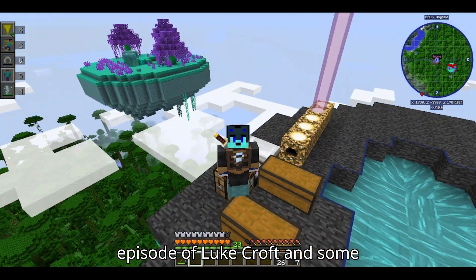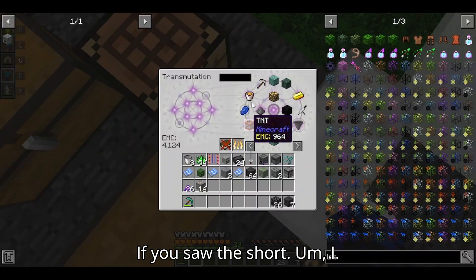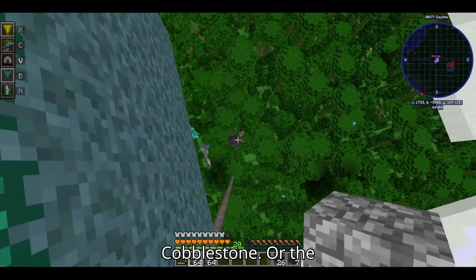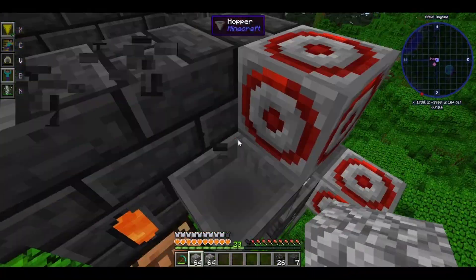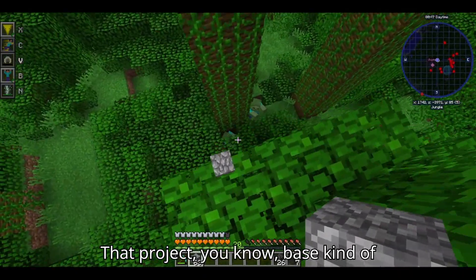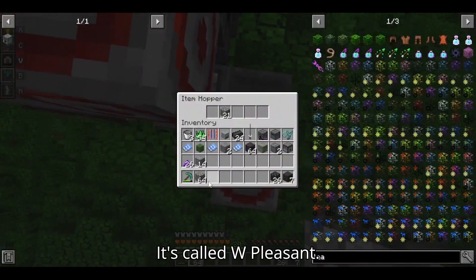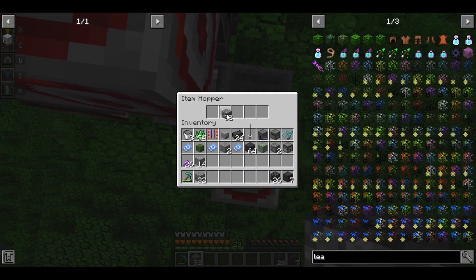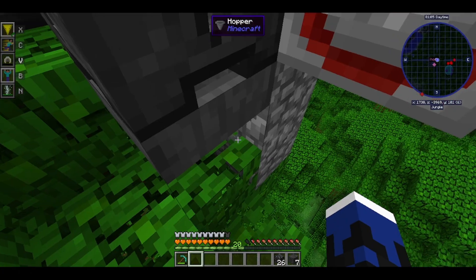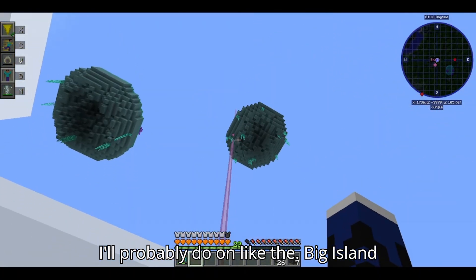Hey guys and welcome to the fifth episode of Bluecraft. If you saw the short, I have been making cobblestone — or rather seared cobblestone — because that's what I need to build my project. I think I'm going to go for like a dark church or dark cathedral. I won't probably want to do that on this island though — I'll probably do it on the big island and have a bridge to connect them.